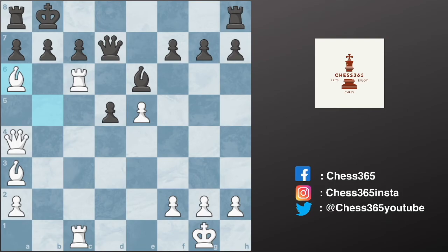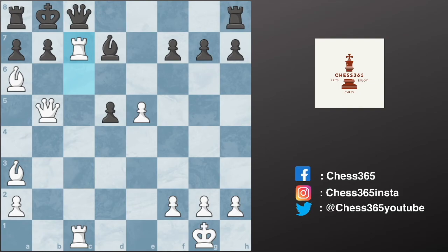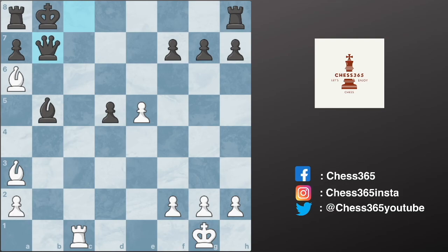Again both the rook and the bishop cannot be captured, so his opponent tries queen to c8, adding more support to the pawn. Blackburne plays queen to b5, adding another attacker. Bishop to d7 tries to pin the rook, however now it is mate in four. Blackburne plays rook captures c1, sacrificing his queen — bishop captures b5, and rook captures b7 check, queen captures b7.